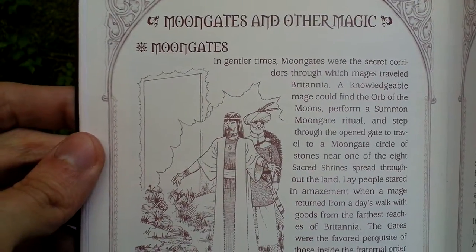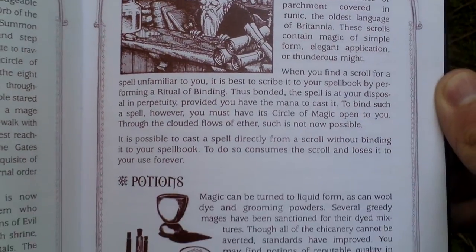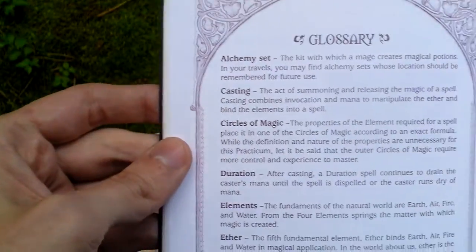There's something about moon gates — the means to travel and teleport — and finally a glossary.